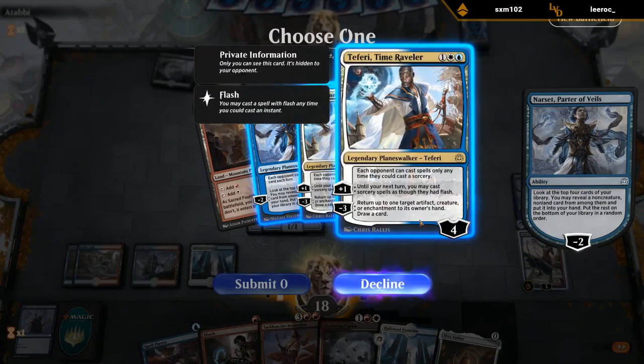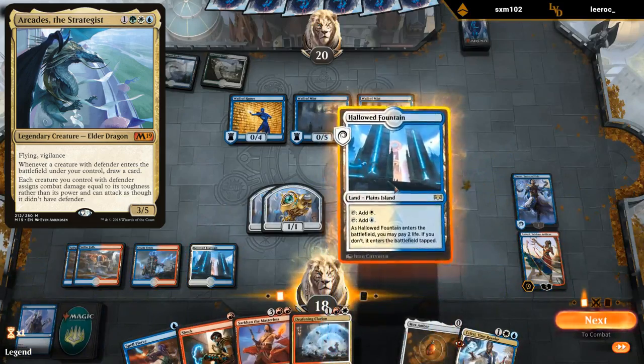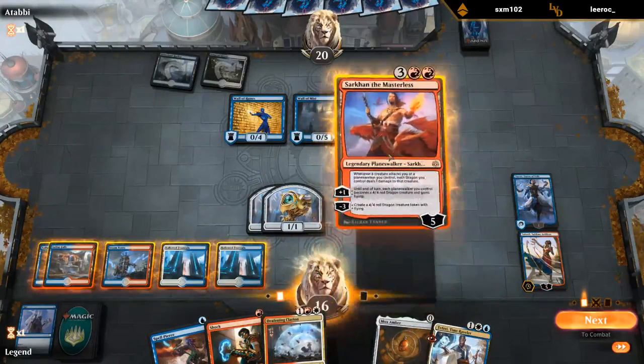The Fairy can also bounce the enchantment or an Arcades, so I don't mind taking it here. Take 2 and play Sarkhan.